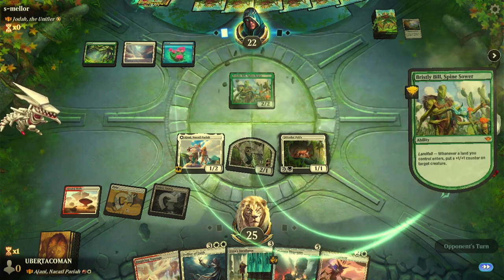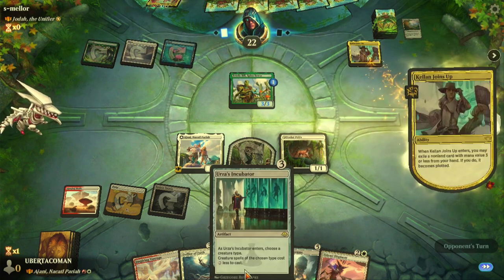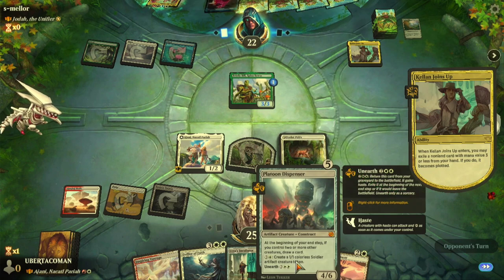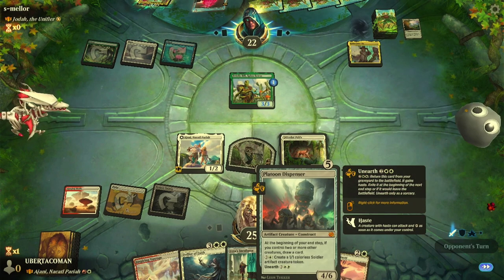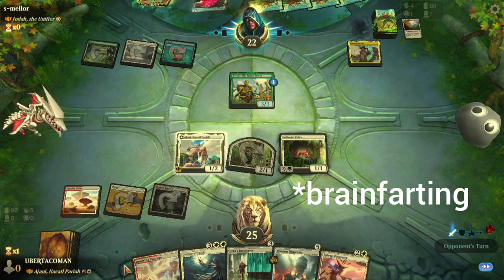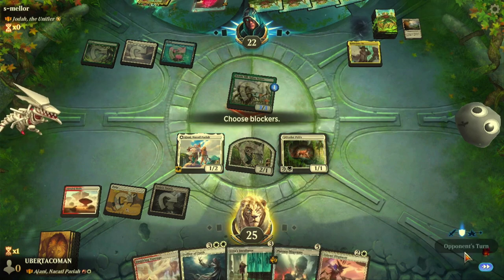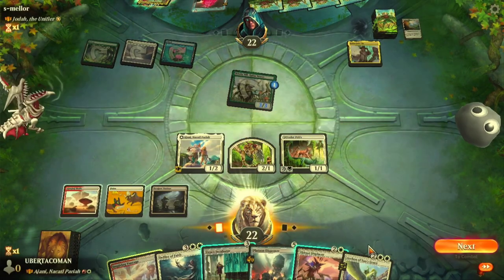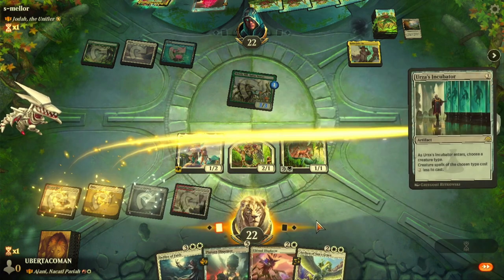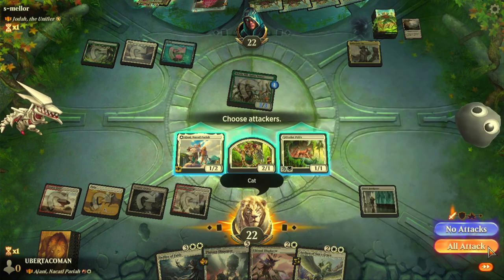They play a land which gives a plus one counter to their creature. It looks like they did something with my card — I couldn't read what the mechanic was called in time. I think it's the one where it costs zero. Plot — that's what it's called.